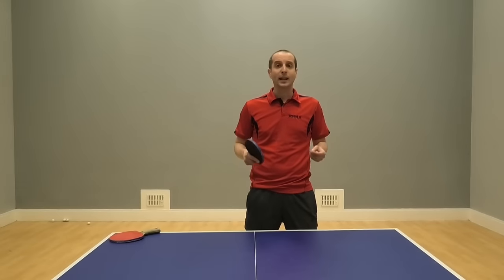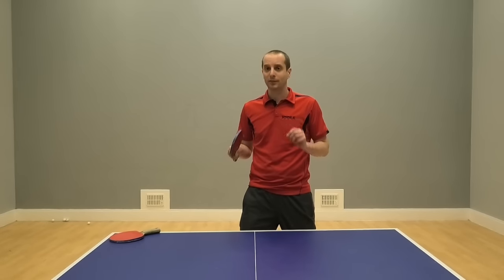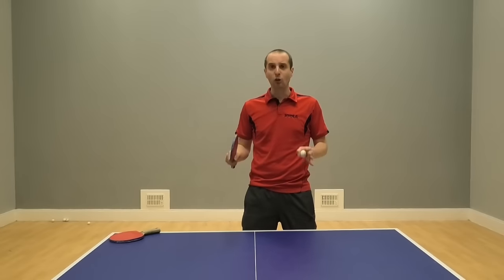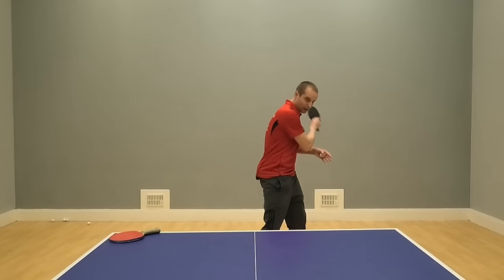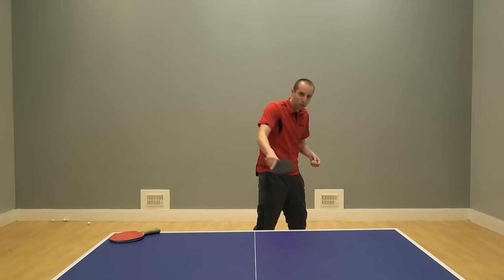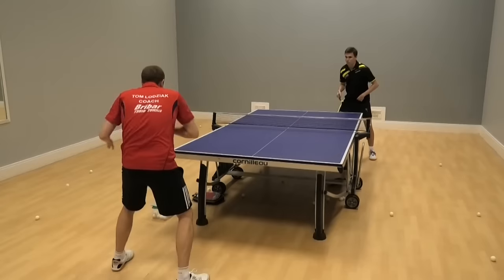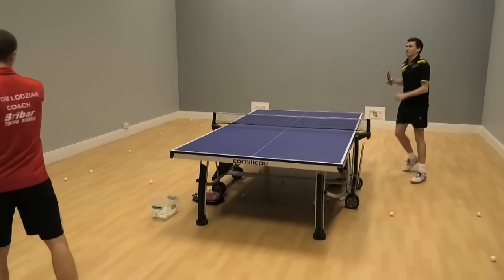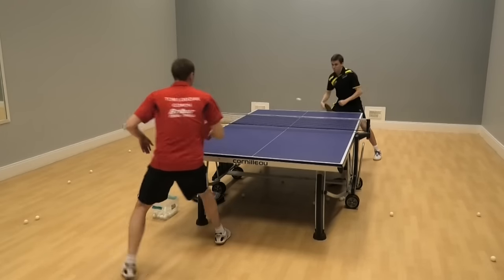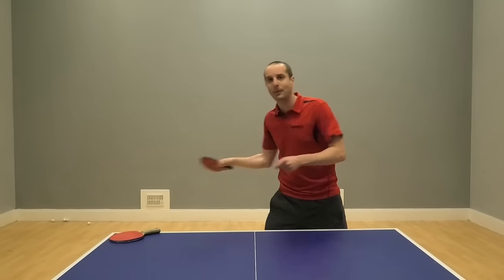The second tactic you can try is playing your attacks with speed and also keeping your attacks just a little bit flatter. The long pimples player often likes to have a bit of space to chop and they also like a bit of spin to work with to really send all that spin back to you. So if you play with extra speed and keep your attacks a little bit flatter, it makes it quite a bit harder for the long pimples player to get the space to play the chop in the first place and they don't have quite so much spin to work with. Quick attacks and keep the shots just a little bit flatter.